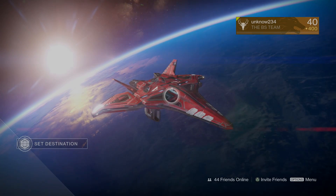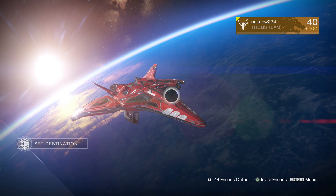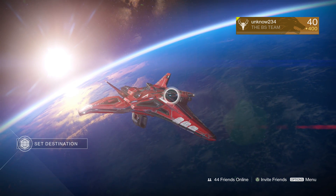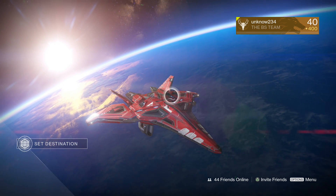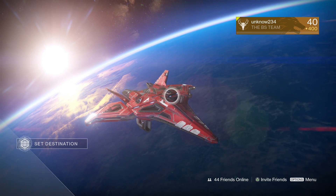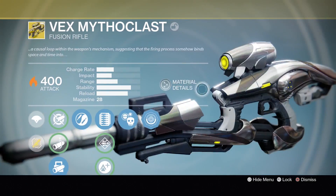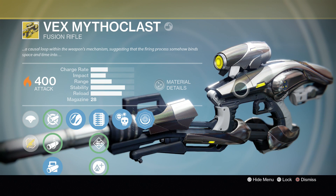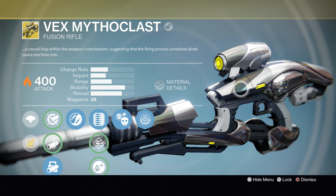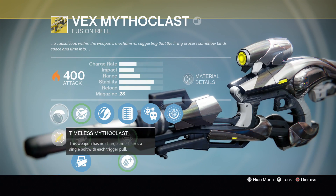Hey everyone, it's Noah here, welcome back to another video. Today we're gonna be taking a look at one of the weapons I was most excited about with Age of Triumph — it's a cool sounding, cool looking, overall awesome weapon. We're taking a look at the Vex Mythoclast exotic. I actually managed to get it on my last Vault of Glass run, my last chance. I finally got the Vex, and also the Fatebringer — both of them dropped at the same time, which was just amazing.